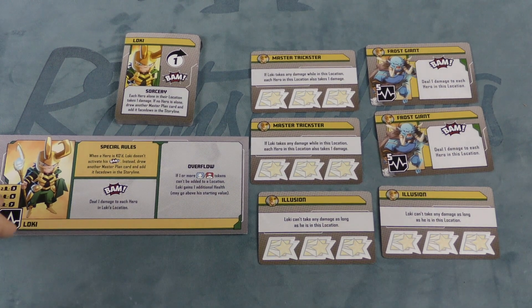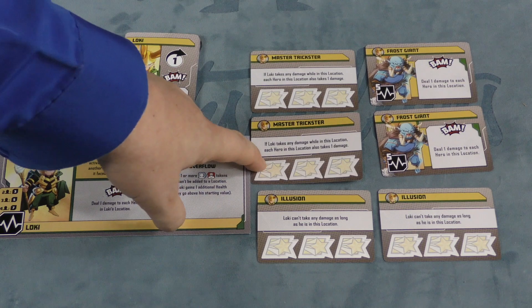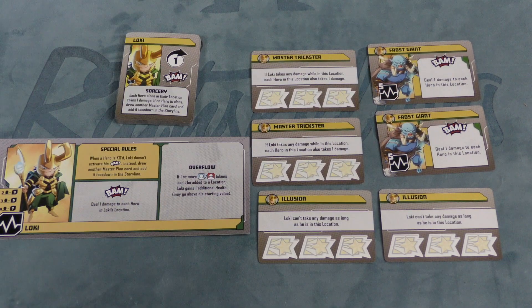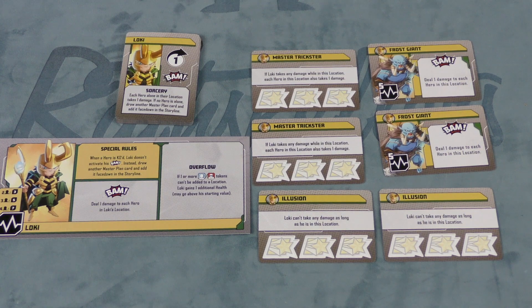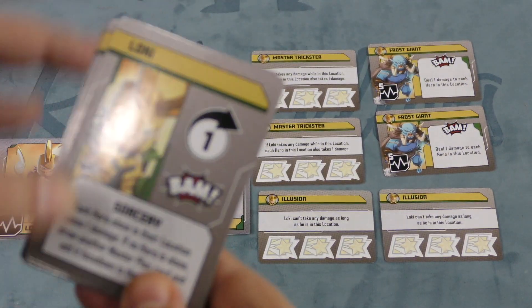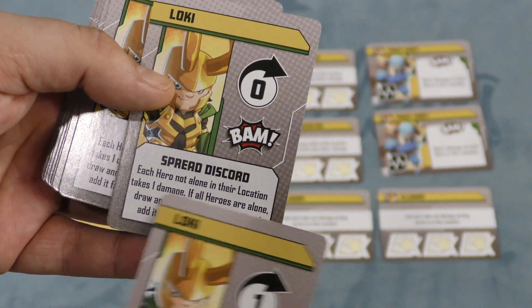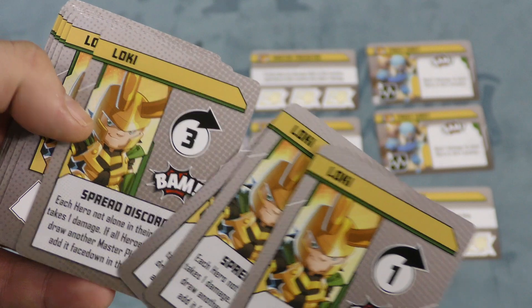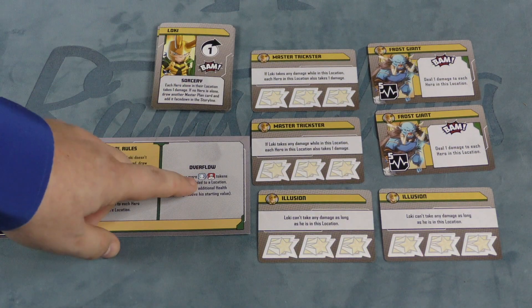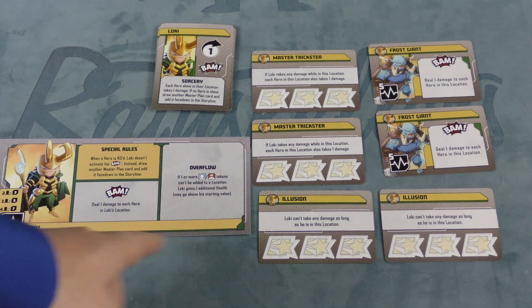In some aspects, Loki is kind of a normal villain. He can't take damage when he is in certain locations, and if he takes damage while there, heroes also take damage. He has a couple of frost giants, and he's actually not a bad one to introduce people to the game with. His cards are interesting — he goes after heroes who are alone in their location, and then hits ones with heroes not alone. So you're never quite sure if you want to be alone or not going up against him. His overflow also adds to his health, showing his frost giant heritage.